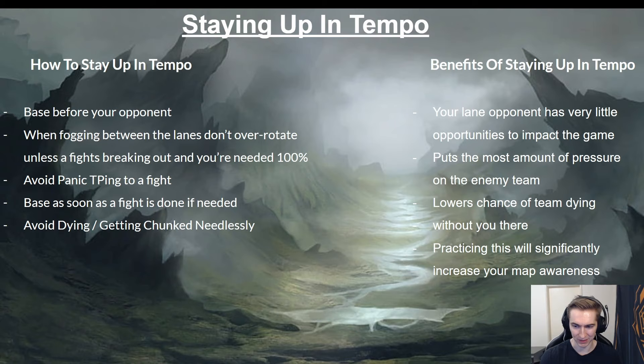Being up in tempo lowers the chance of your team dying without you, because if you're down in tempo your enemy top has a window to move — more enemies on the map trying to make plays increases the chance of your team dying without you. If you're up in tempo and moving between lanes while your opponent is stuck, there's a high chance the enemy team dies without their top laner. And practicing this will increase your map awareness — you'll be thinking about when your opponent needs to base, basing before him, getting the wave out, and as you walk back asking yourself what you want to do to impact the map: looking mid, looking dragon, analyzing your options.